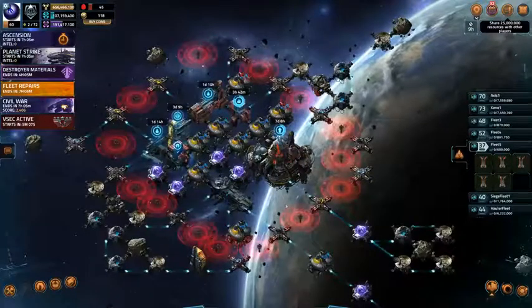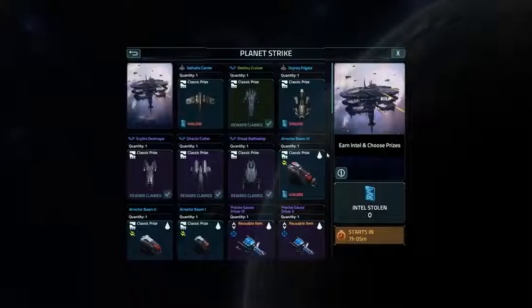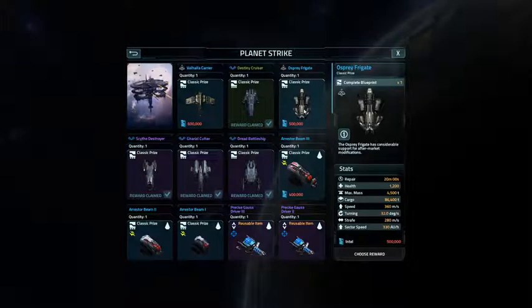The other thing I want to show you is what's going on with my base. I'm going to do a little Planet Strike briefing. Let's take a look at the reworked rewards. I have never seen this Osprey Spirit in the game. It's been in the game for maybe 6 months now, but it has not actually been available. Now it is here, along with the Valhalla area.